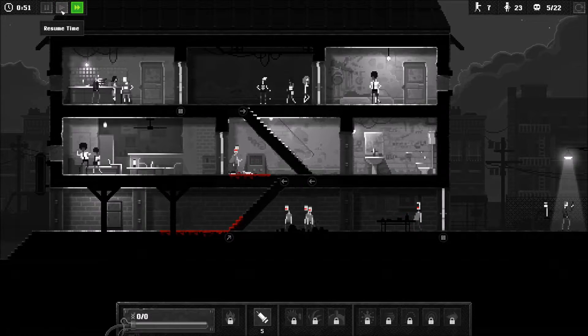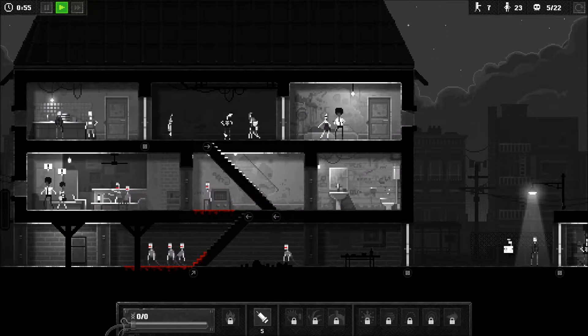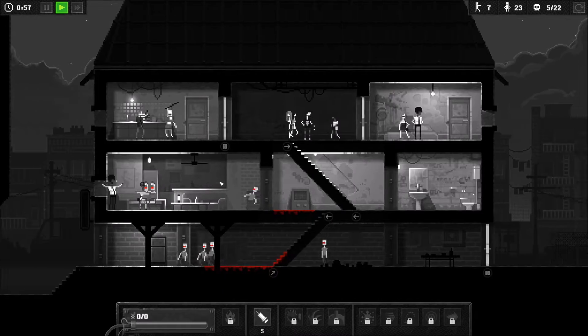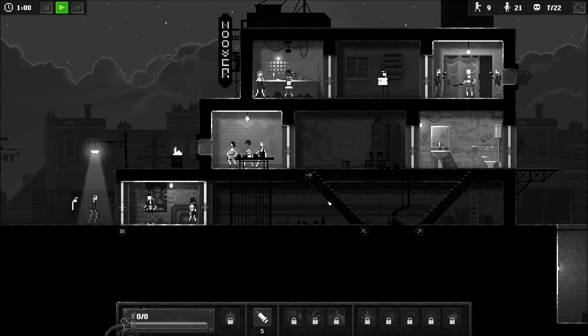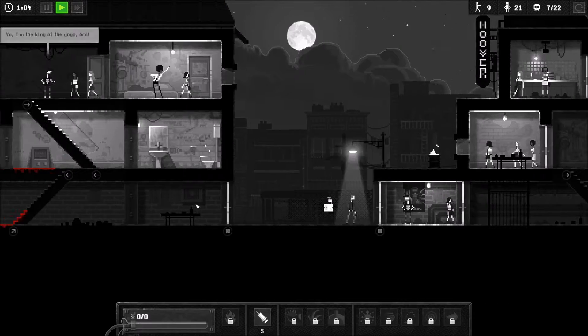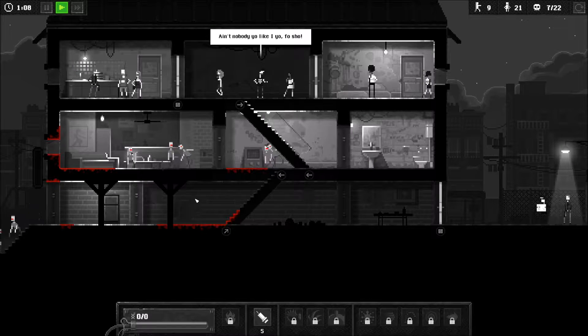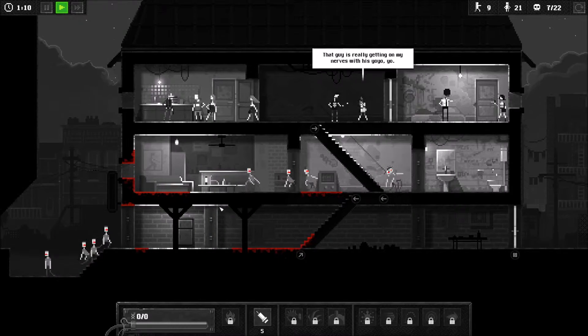Let's fast forward this just a bit. We've got five infections. There are more dudes up here — I don't want to lose any zombos. We've got more people over here and a dude with a gun who's going to probably be able to kill at least one of our zombies.